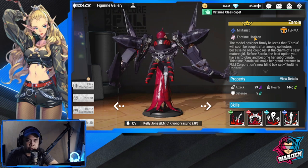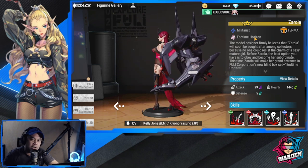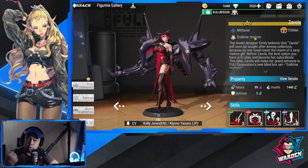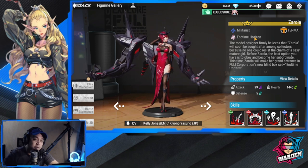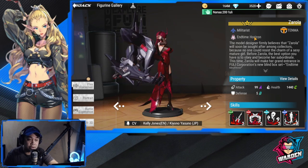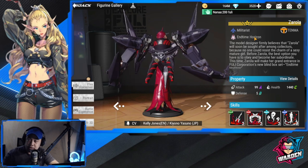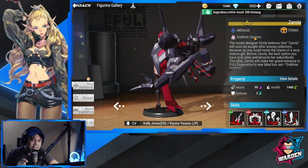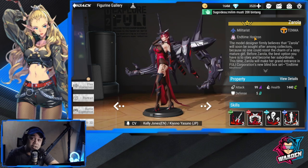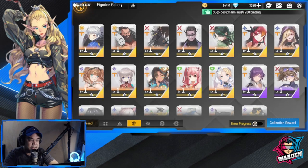Zarola now has competition with Miko, and a lot of militarists are catching up to her in terms of DPS, but she's still your old reliable. I have her at five diamonds already. I love how she carried my team from the start up until now, and she's definitely one of the best figures we have in the game right now.